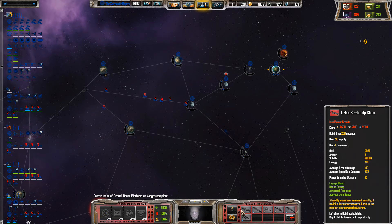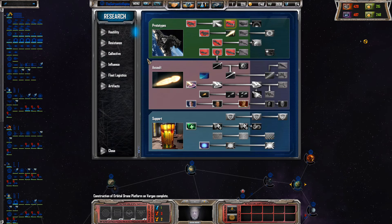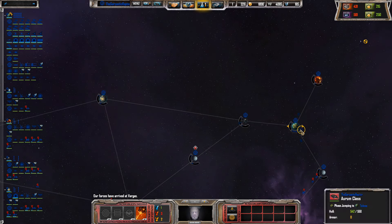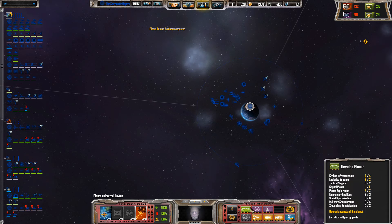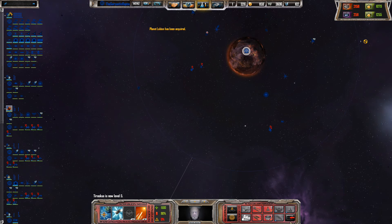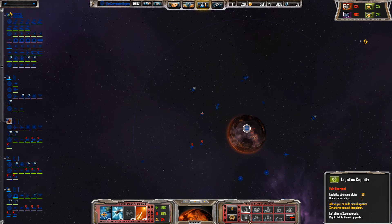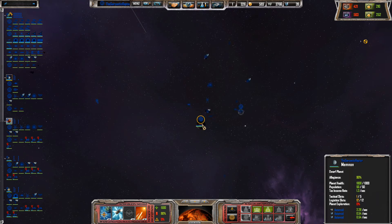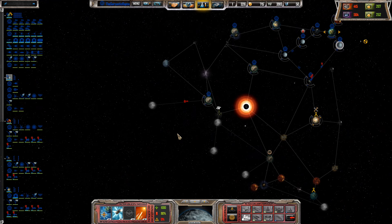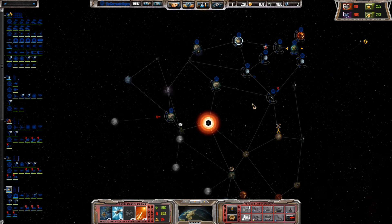I would like to get an Orion class ship but that's expensive. We would like resource extraction to be even more proficient. We have expanded. Hostile fleet inbound. We have insufficient funds. Civic slots actually, which is a bit of a nuisance. We need more crystal.